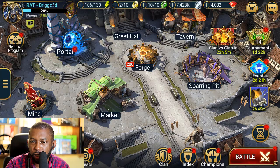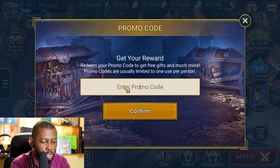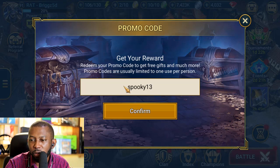So if I go over to my Raid, go to promo code, and type Spooky13, I will claim the reward.